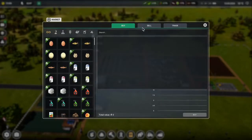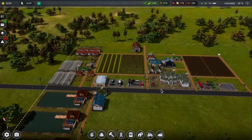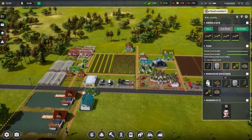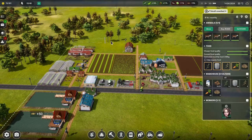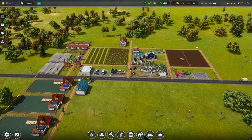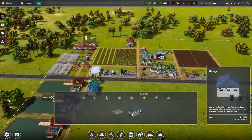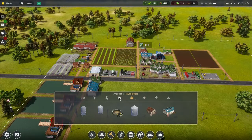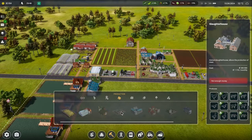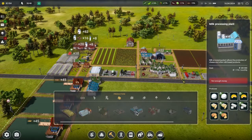Let's go to our sell menu and sell anything that could do with selling. The cows are all making good milk — everything is okay, but it's just okay isn't it. These two more fields I think are going to be good for us. We're going to start utilizing some space down here. I would love to look at some production stuff, but the mill is 160,000 — I'd rather save for that.